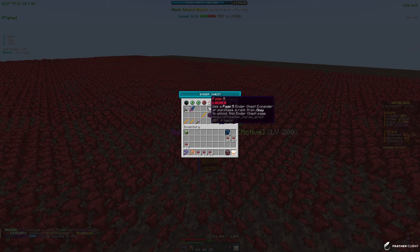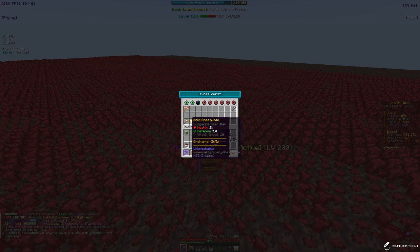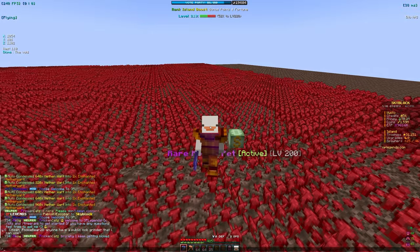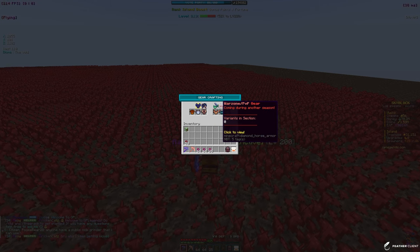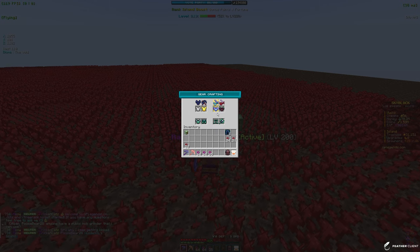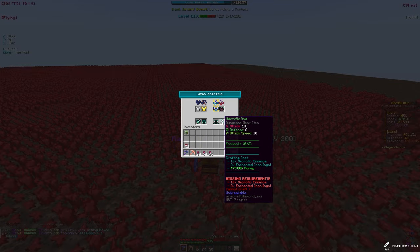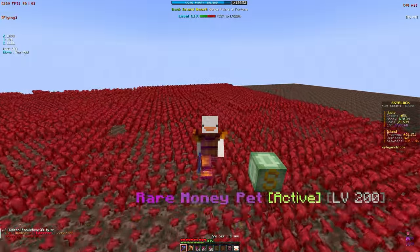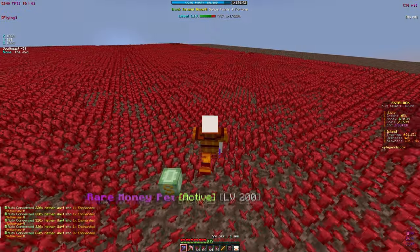I did craft some gold gear — if we take a look in one of my personal vaults, yeah we have some gold gear right here. We also got some necrotic essence from the dungeon we did. With slash armor we can go to dungeon tools and eventually get necrotic gear once we get more essence from dungeons. This is just some better gear for dungeons which is going to give us more health, defense, and better damage.